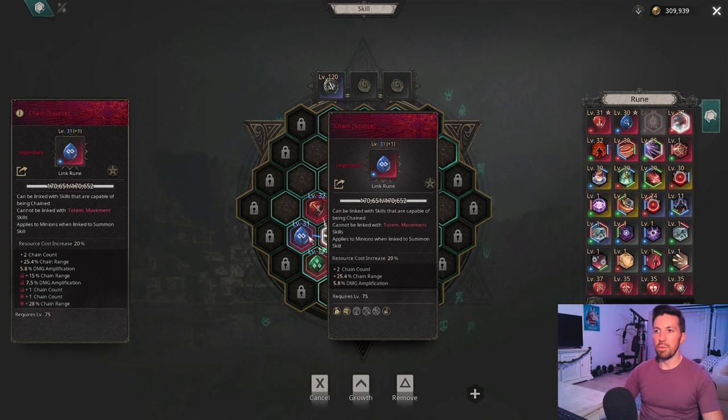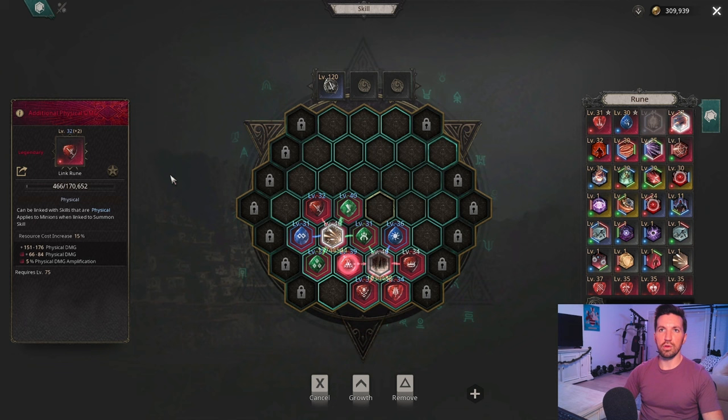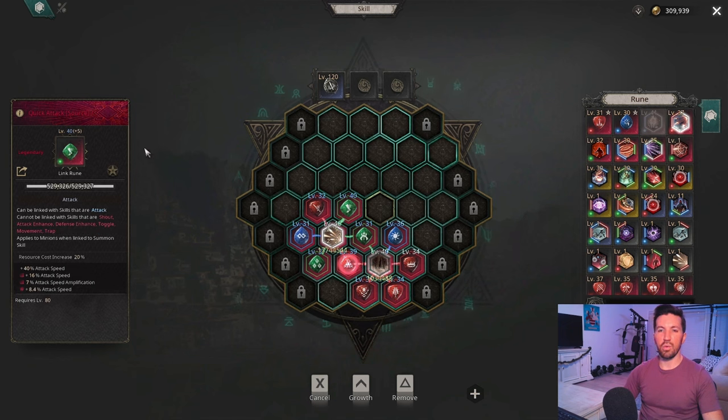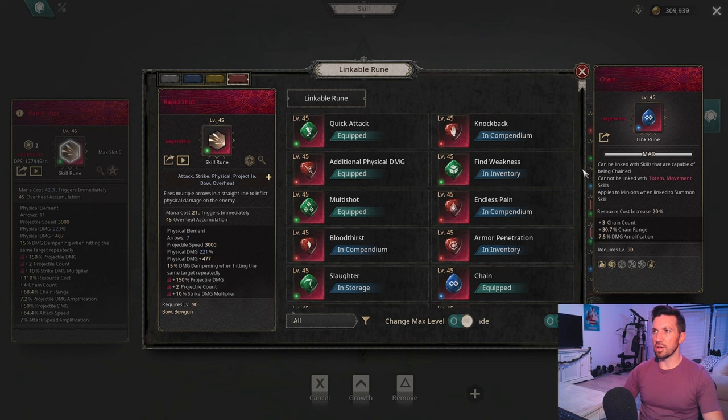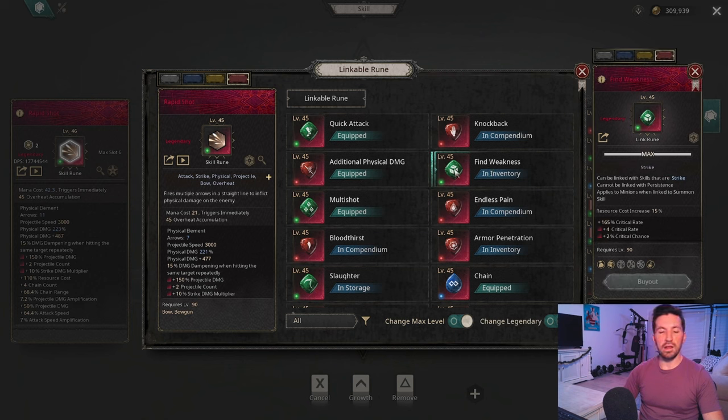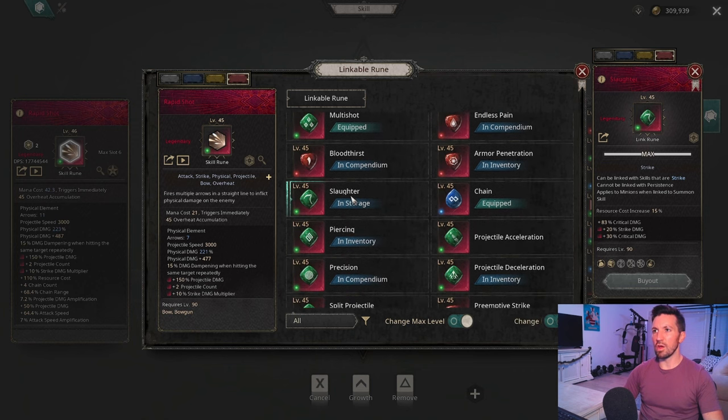We're also going to add Additional Physical Damage — a solid rune that could potentially be replaced later with Mana Storm if you have the mana to support it. This gives a big flat physical damage increase and physical damage amplification. I also recommend Quick Attack, which gives a really nice boost to attack speed. For the final link, Amplify Physical Projectile Damage is really nice — you get physical damage amplification, flat physical damage, and more. Other recommendations include Find Weakness if you're not at crit cap, and Slaughter as a solid option with plenty of crit rate.